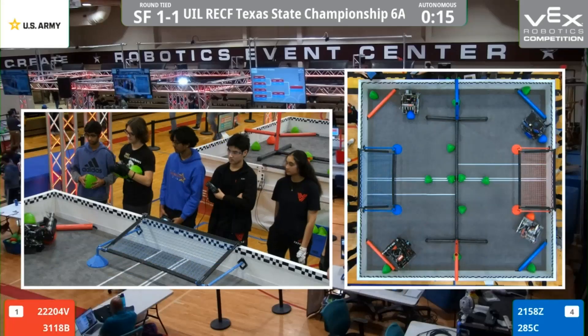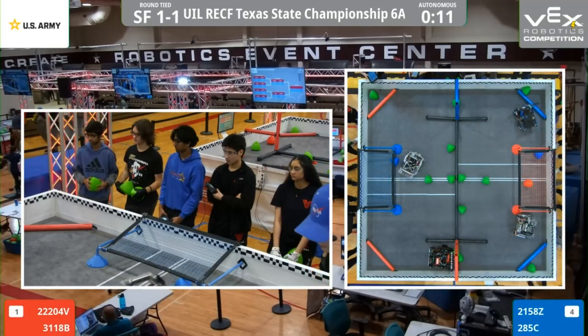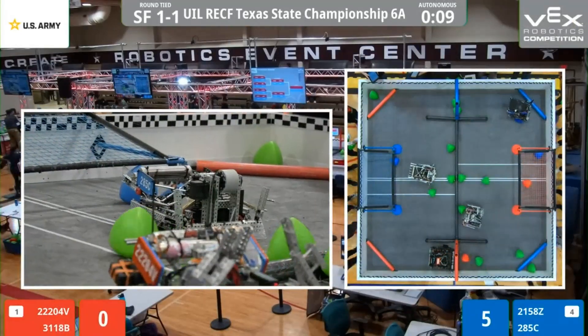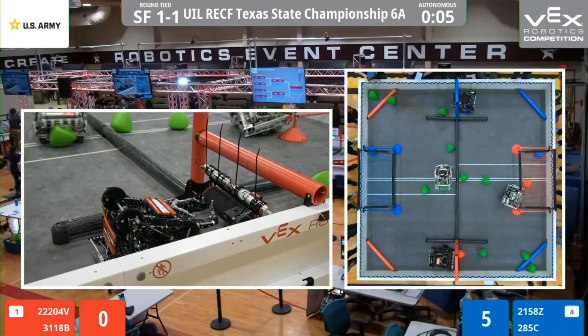2-1. All four robots moving — one score from red, one score from blue, another score from blue. Here in the beginning, both alliances going for more of those green tri-balls.